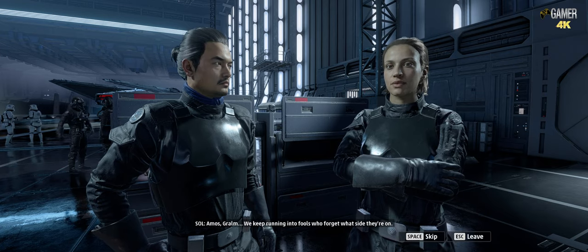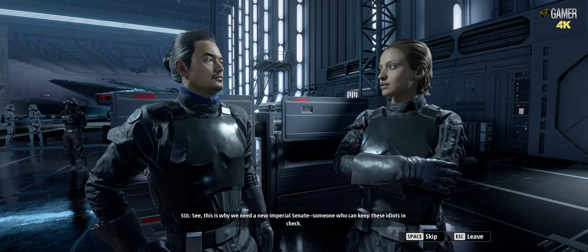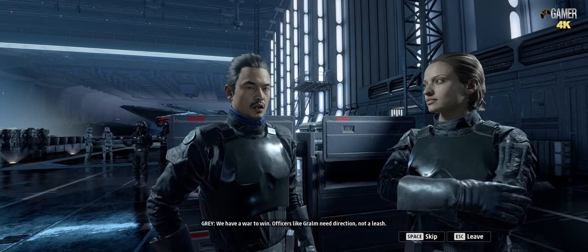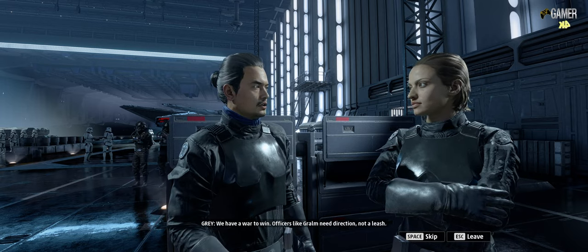Amos, Graham. We keep running into fools who forget what side they're on. This is why we need a new Imperial Senate — someone who can keep these idiots in check. We have a war to win. Officers like Graham need direction, not a leash.